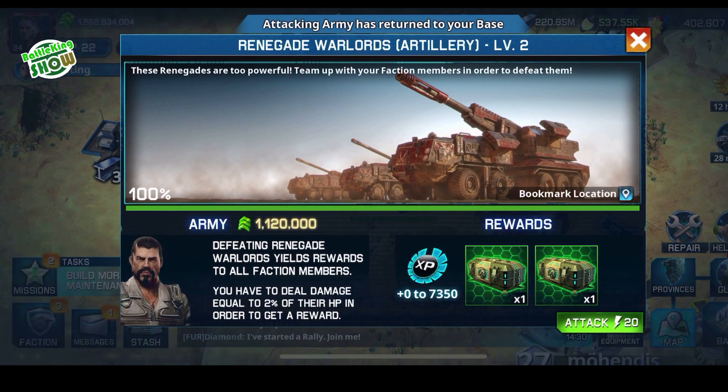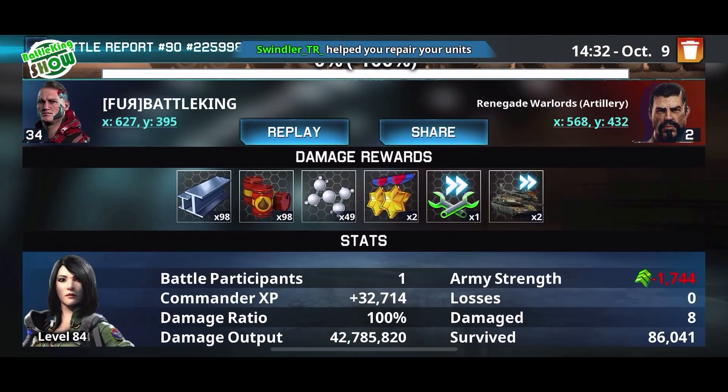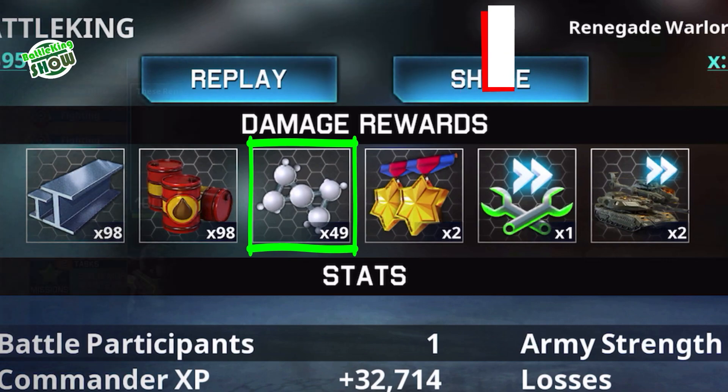You need about 1,120,000 army power to beat down level 2 Renegade Warlord. The difference in reward between level 1 Warlord and level 2 Warlord is 24,500 Prolimers and experience points you will gain.